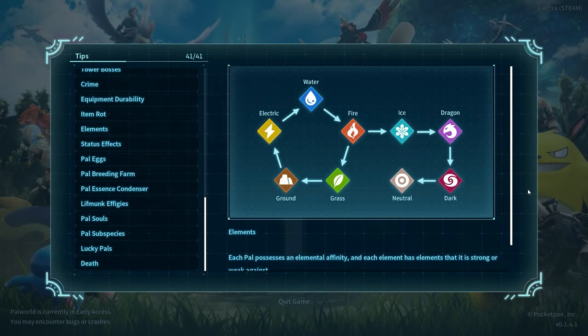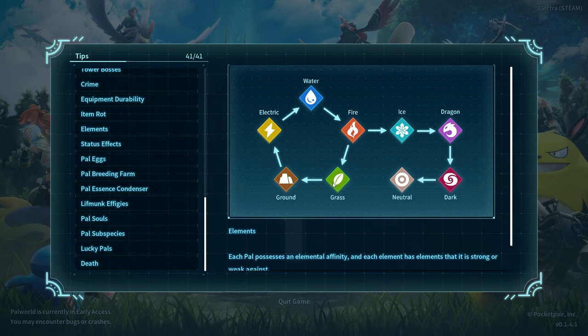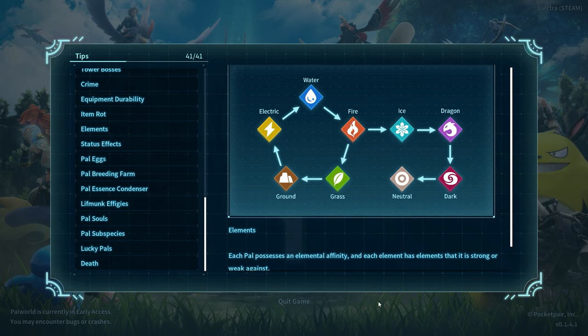Each element a pal has is going to have a counter, so it's really good to familiarize yourself with the type chart provided. For example, fire does really well against grass and ice. Grass beats ground, ground beats electric, electric beats water, and so on. But just as you can counter another pal's element, they can counter you — if they have the counter to your pal's element, you will do less damage and they will do more damage to you. Take a screenshot of the chart and use it when you need it.